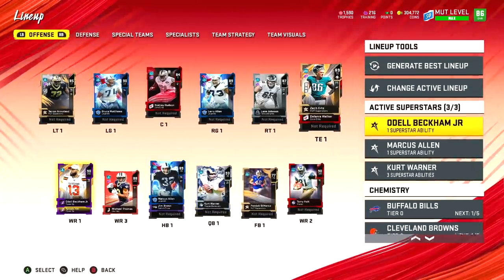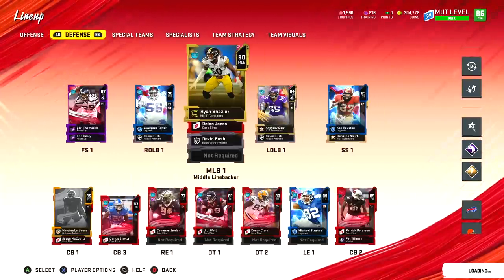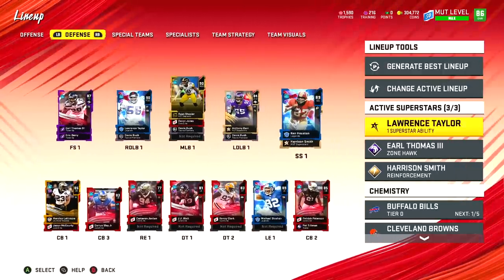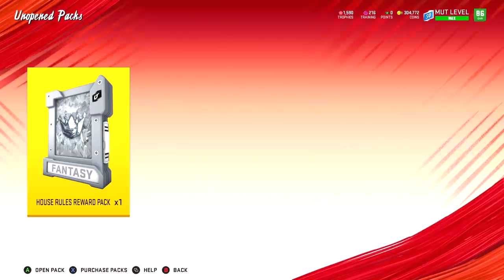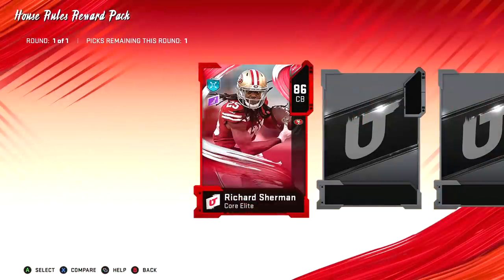Before we hop into our next game, let me show you our lineup. Our three offensive superstars are Kurt Warner, Odell Beckham Jr., and Marcus Allen. I used to have my left tackles as superstars but the secure pass blocker trait hasn't worked too well since the patch, so I put them on Odell and Marcus Allen instead since I already owned those superstar traits.